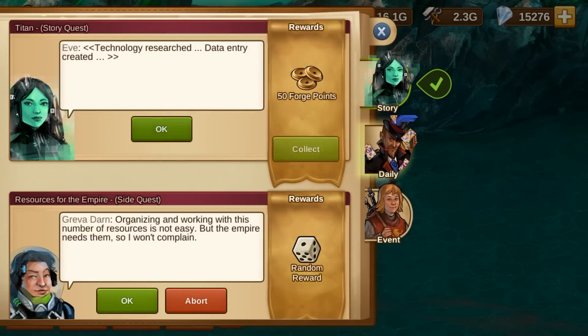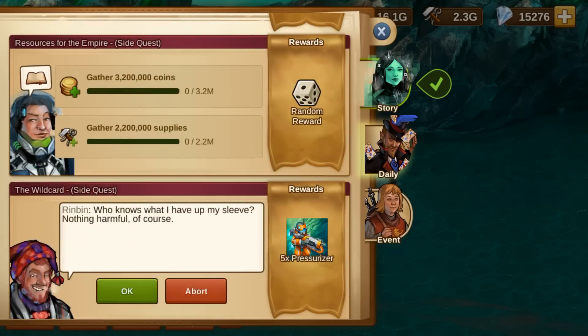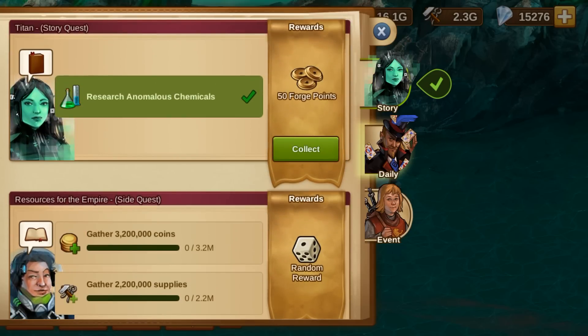60 new main story quests, 35 side quests and 15 recurring quests will guide you on the way.